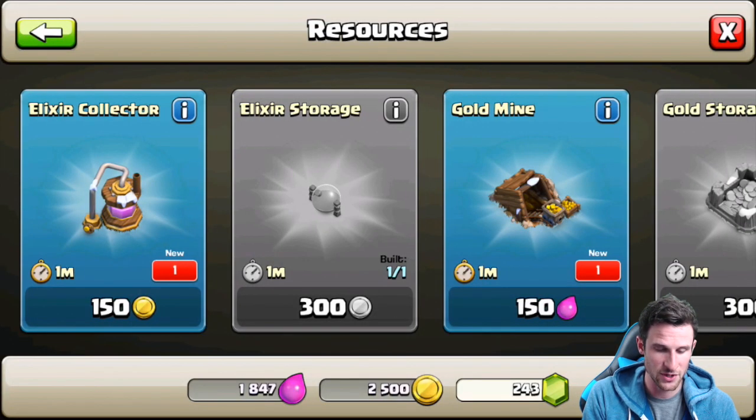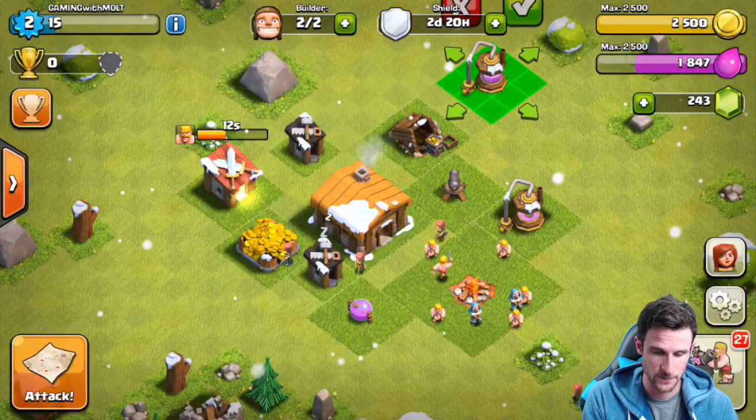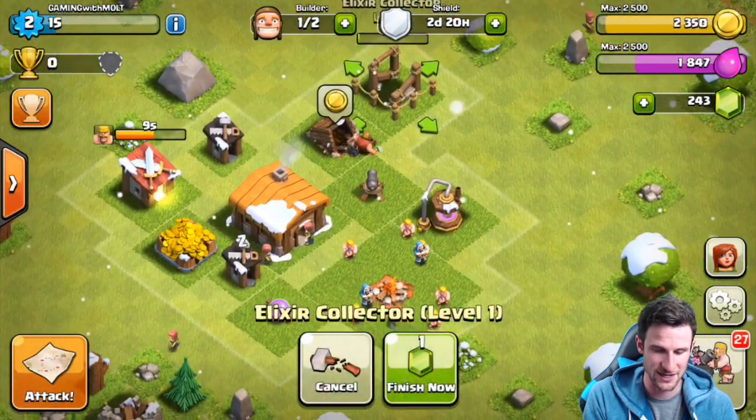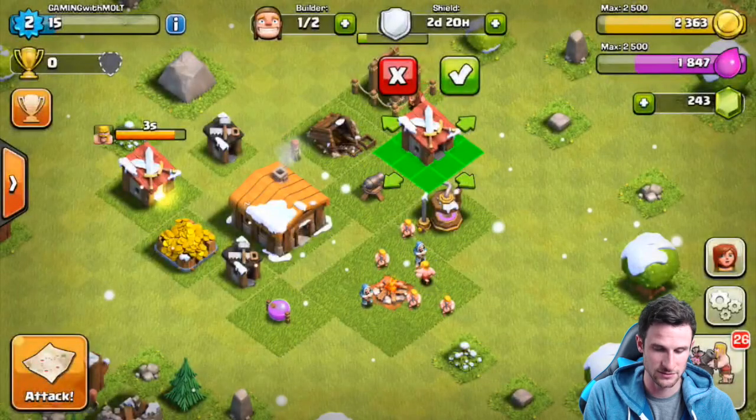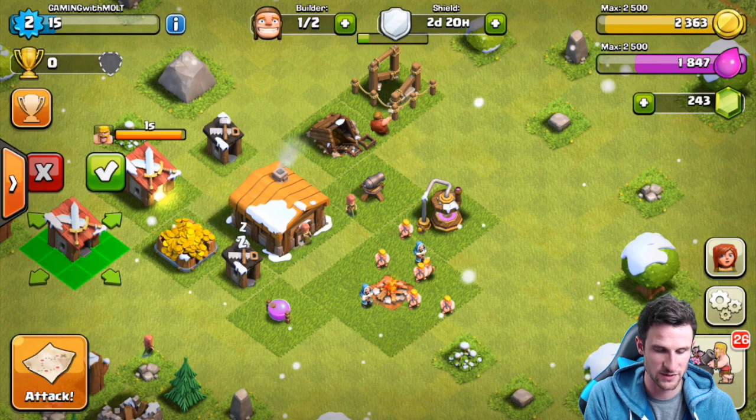We've got 29 things to build. Let's build our resources first — we've got two builder's huts, and I really want another one. Let's build the other barrack right here.